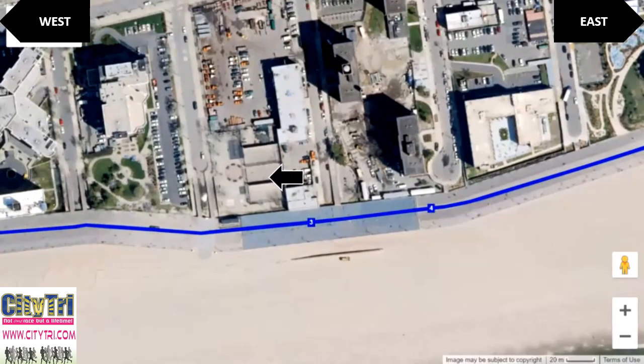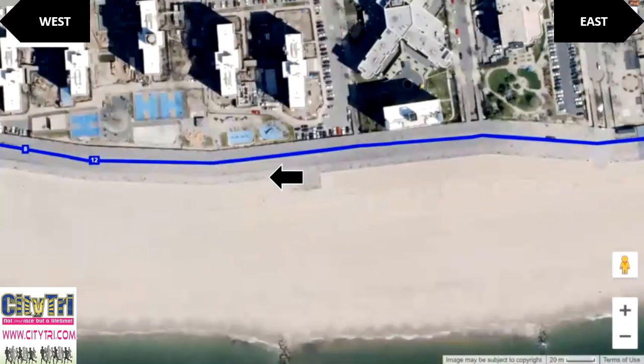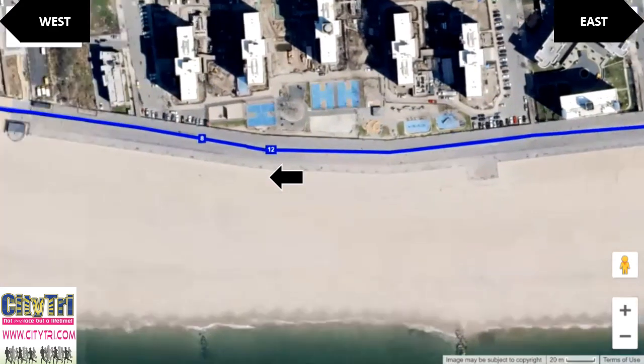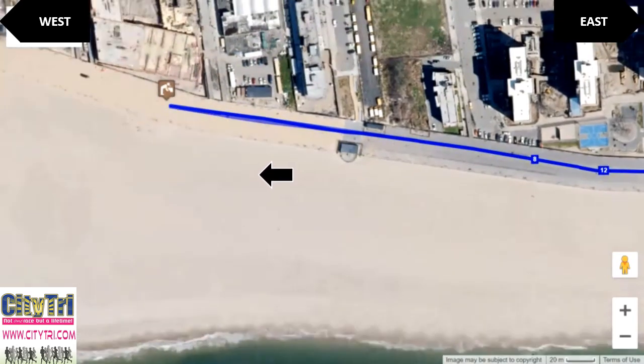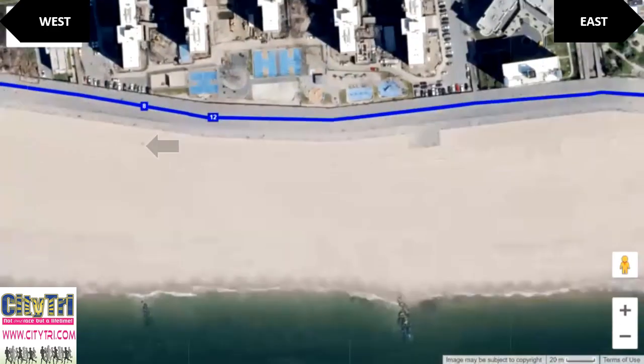You continue west for approximately 1.5 miles until you get to the next water station. Go around the table and return, running east back towards the start line.